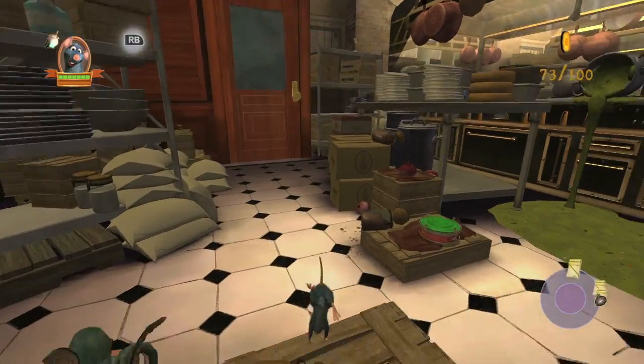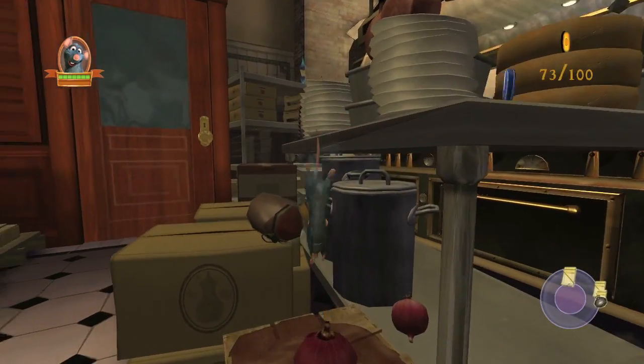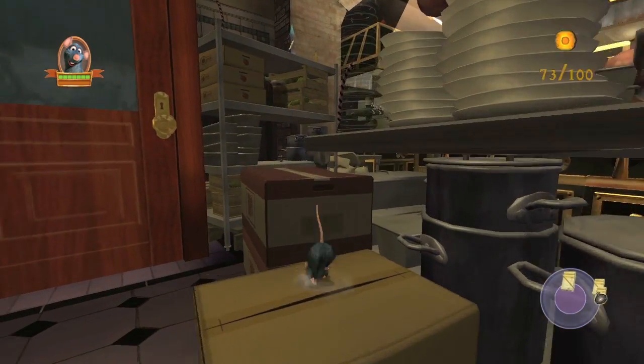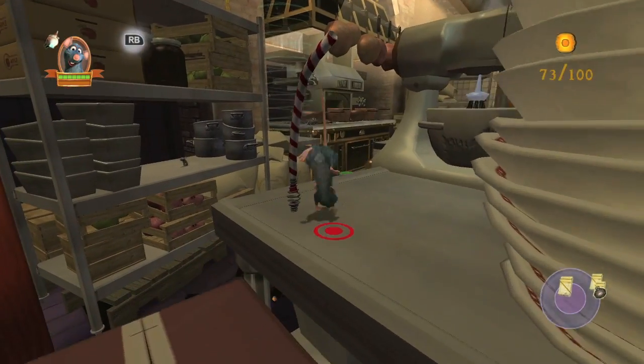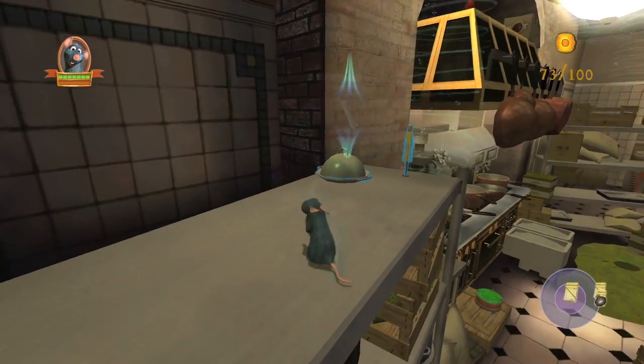It's done in Plentiful Platters of Plenty. This is the one that has you finding the dish tops. So what you want to do is from the start you want to head across here, you want to hit this rat coil, and this will take you to the first dish top. Instead of picking it up and advancing the level,